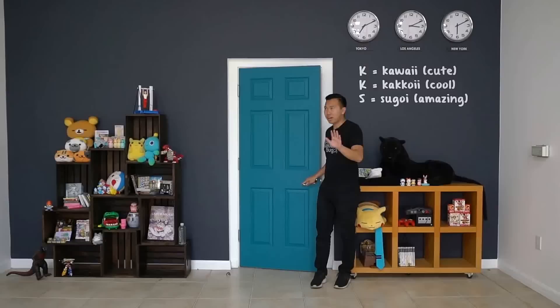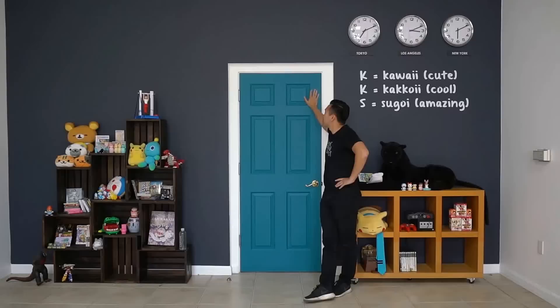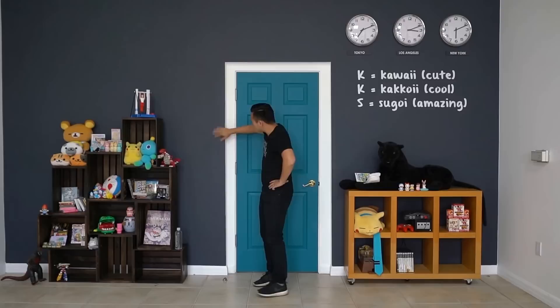Hey, you guys are way too early because our new studio set is not quite done yet. But since you're here, might as well show you around. First, you might have already noticed this nice turquoise blue door right here — this is inspired by me and my turquoise hair, right? And contrasting on the wall is this nice shade of navy blue, very cool.